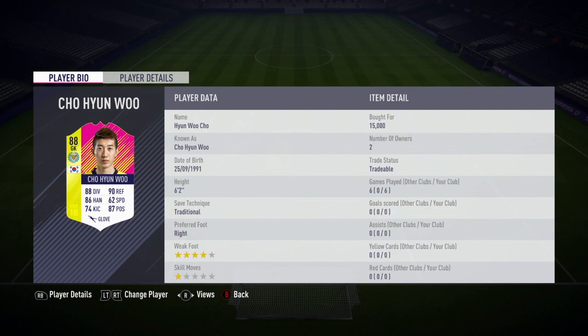Woo is 6 foot 2 with a traditional save technique. He's right footed and has a 4 star weak foot and 1 star skill moves. He's relatively cheap on the market, going for around 15 to 18k.